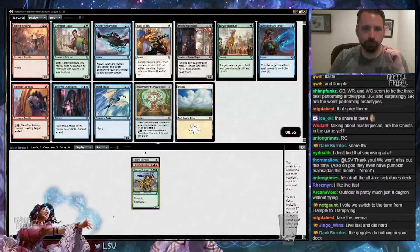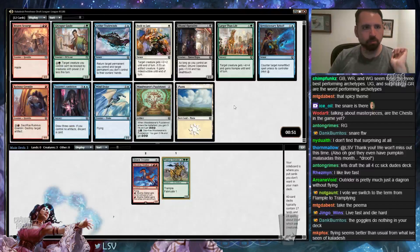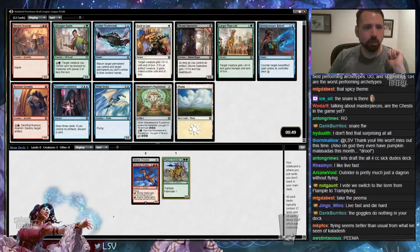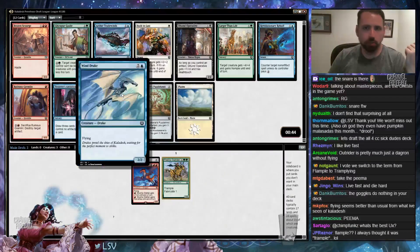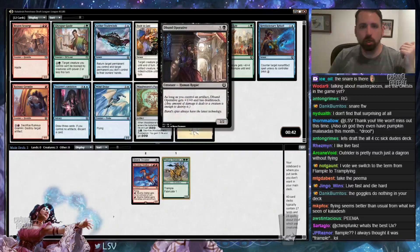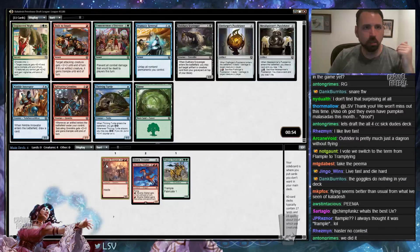I'm probably just going to take Brazen Scourge here. I already have a great red card, so I want to cut off red, and it's just a good card — I think it's the best card in the pack. I mean, Aethertorch Renegade is fine, Windrake's okay, Doomed Dissenter is not too bad. But I will take the Brazen Scourge.